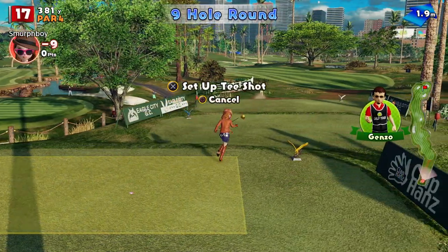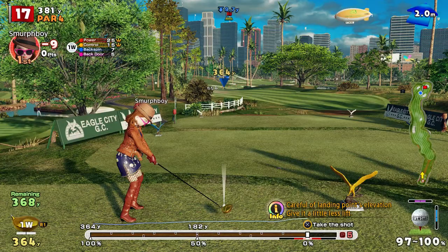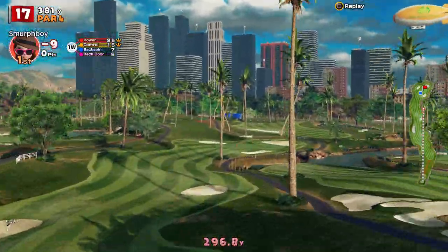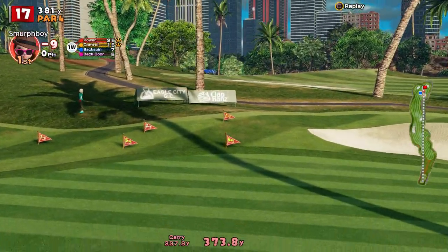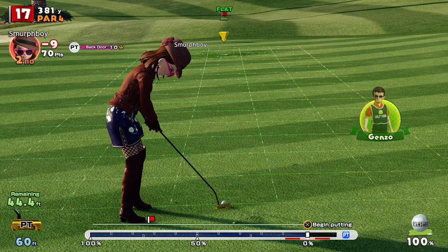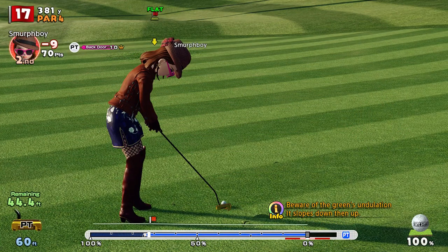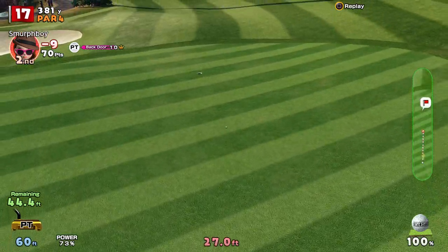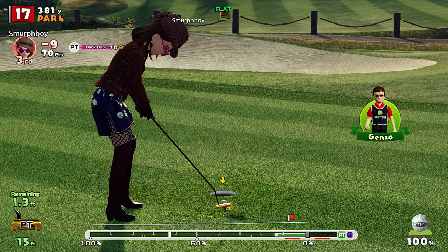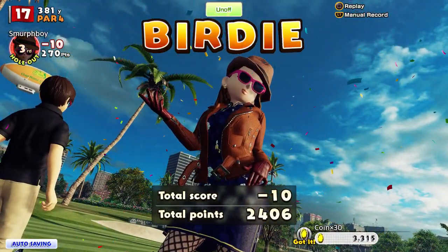Hole 17, par 4. It's all about where the pin is — the pin's reasonably accessible. This is all about where this lands. Did I get a little luck there? I'll take that. Long putt back though — 45-foot putt, pretty even break. It's not a bad read, just going to be a bit high, I think. Got it within two foot — we'll take the birdie. Just left ourselves too much to do with the tee shot. So we're at 10-under going down the 18th.